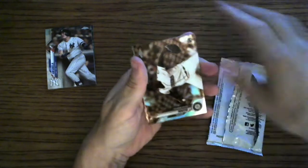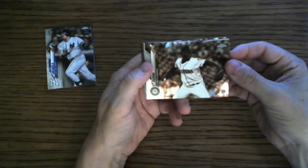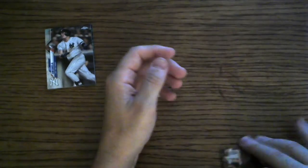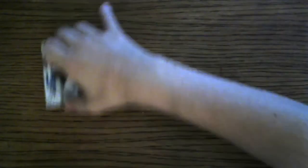Or a Jordan, or someone super awesome. We got a Justin Dunn rookie, Carter Kieboom, Luis Arias, and a Kyle Schwarber. So it all comes down to here.